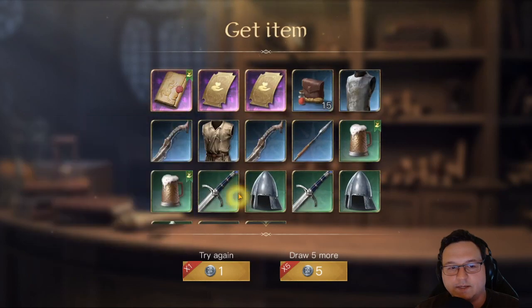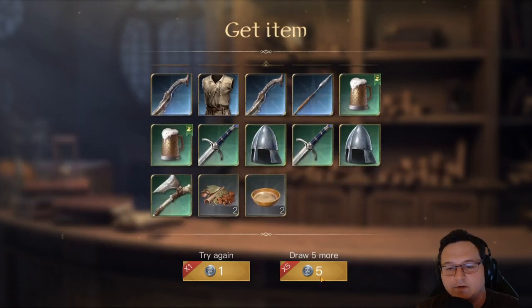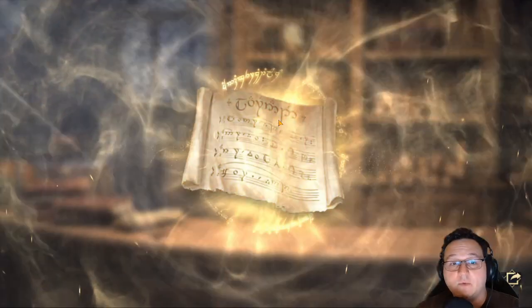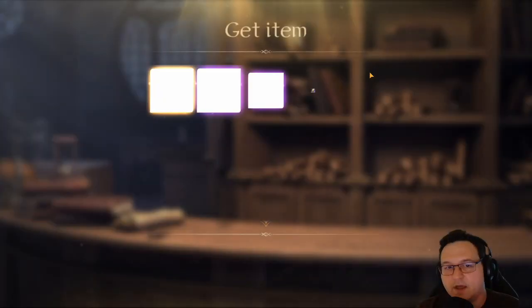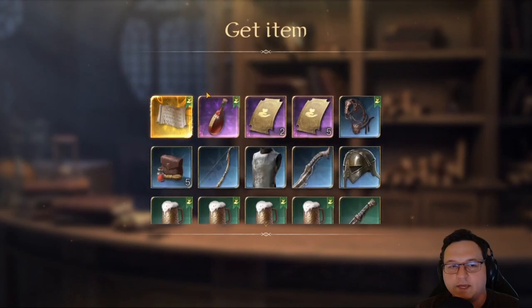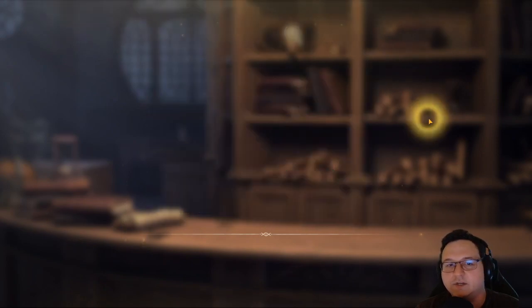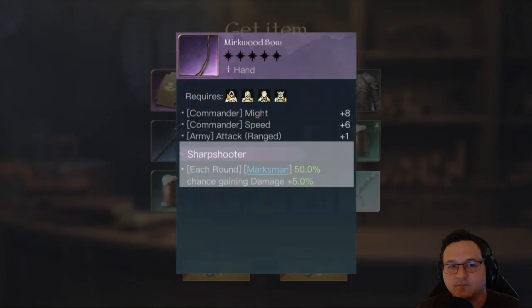We have one respect item for Theoden and Aeomer. I might actually take my Theoden to respect 5 after all this time. A gold. Kenya score for Galadriel — I do have her at R5. I don't know if I want to push her higher than that, but I'll probably hang on to that until I make a final decision, as I have quite enjoyed using her, if I'm being honest. Murkwood Bow, Sharpshooter.